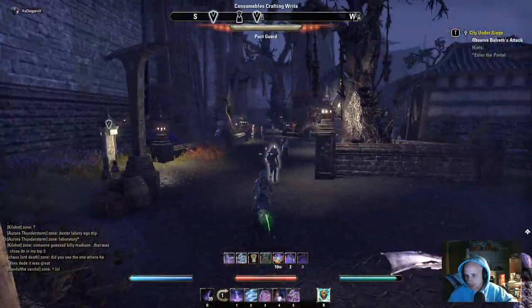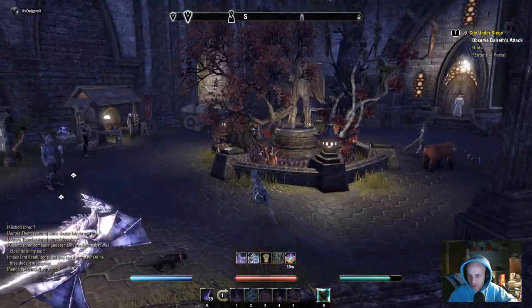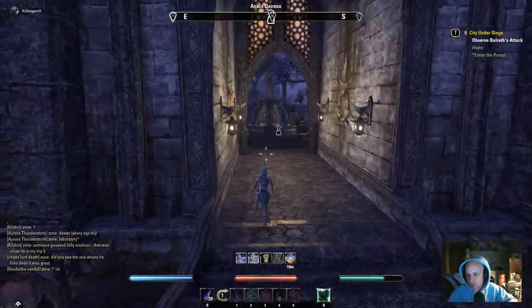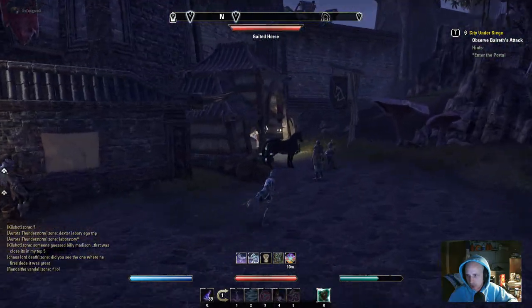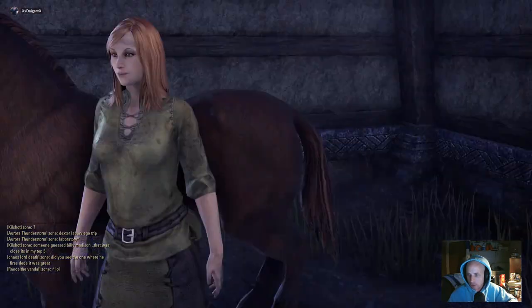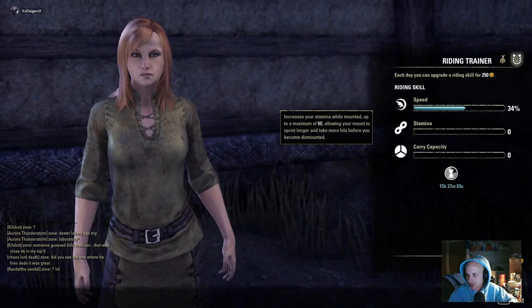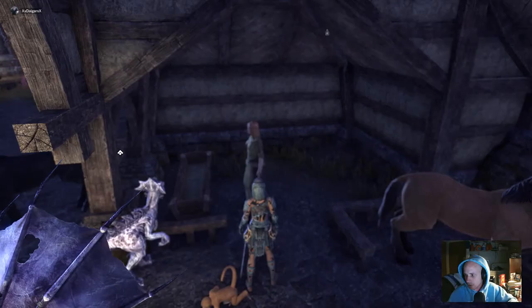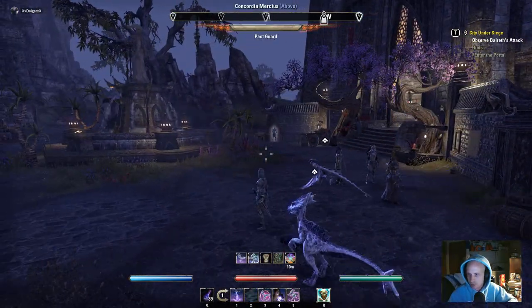It helps to rack up gold because you can transfer it between all your toons and work on your riding skills. I'll show you — talk to the stable lady. You can upgrade speed, stamina, and carry capacity all up to 60% each. The faster you go and the more you can carry makes a big difference. You can also see all your quests in the bar at the top.